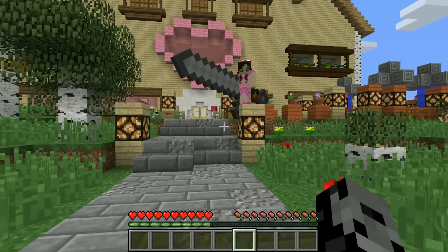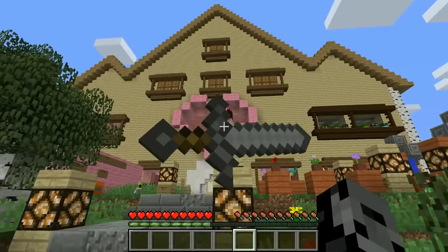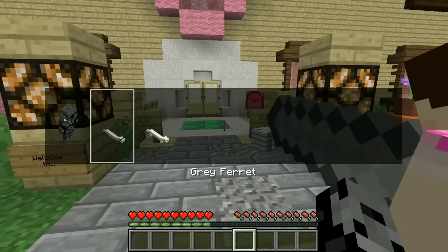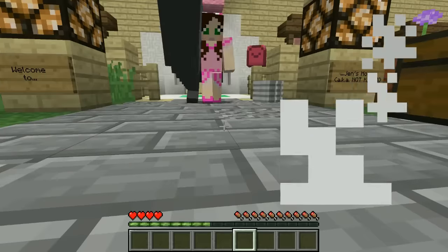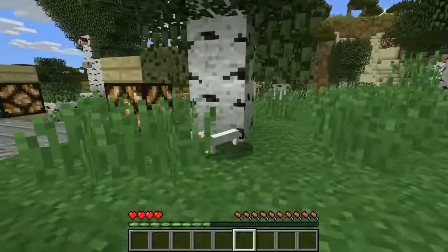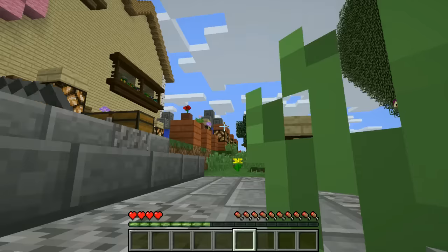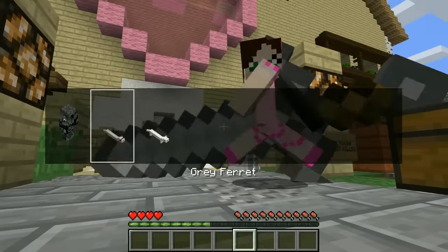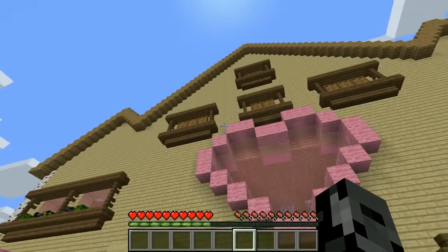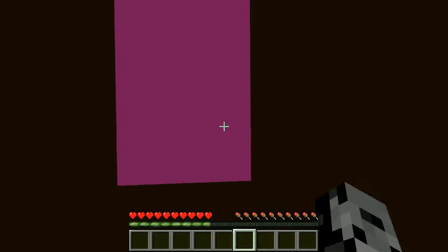Hey, what's going on dudes, it's Pat and welcome back to Morph Hide and Seek! For the first time ever we are hiding in Jen's massive house. We are little tiny ferrets — we've got two kinds: the gray ferret and the white ferret. They are super tiny but very long, like a hot dog. We're going into a house we've never hidden in before, so there's gonna be a lot of really cool hiding spots. No hiding outside, just inside the house.